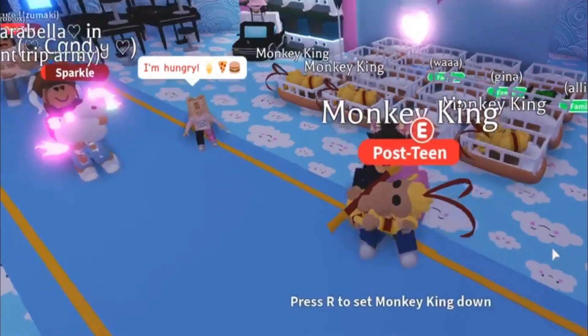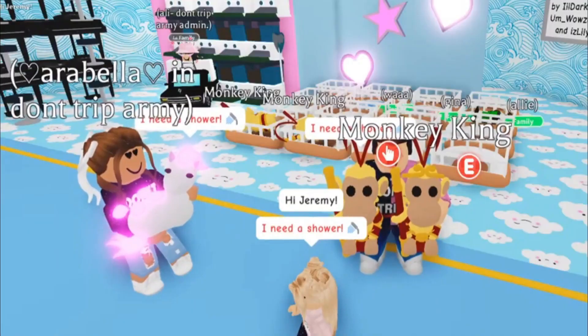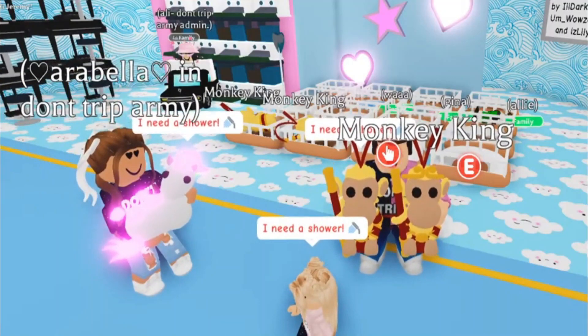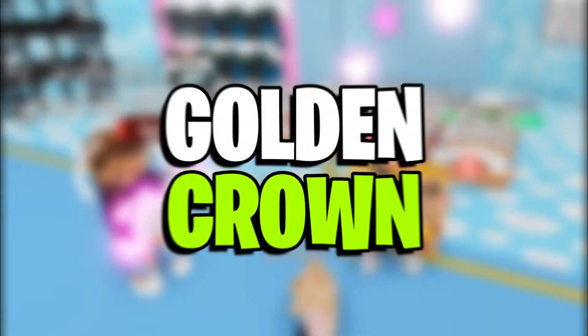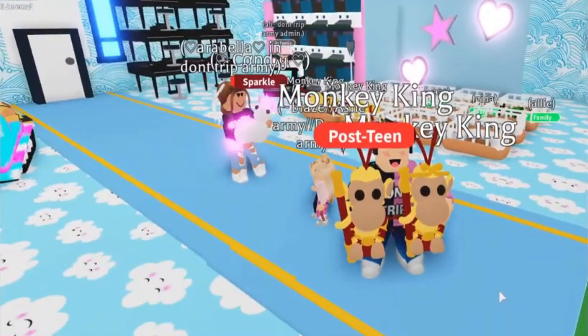Inspired by the Chinese legendary figure Sun Wukong, this limited ultra rare pet is yellow and tan in color with golden red armor. Moreover, it has a golden crown along with two red feathers that stand up and curl backward.